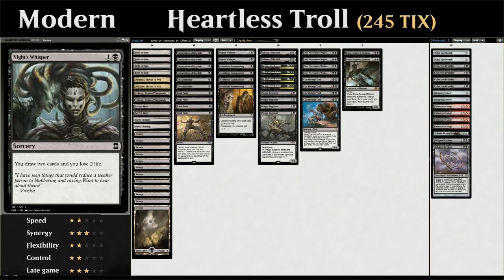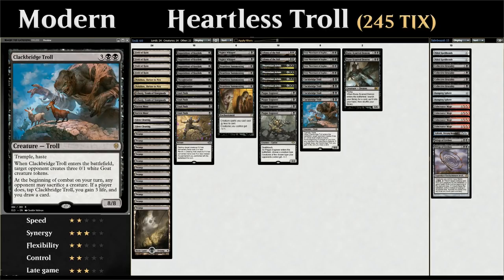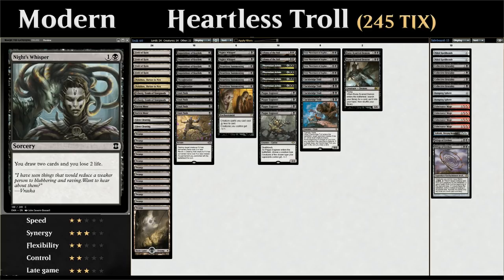We also have two copies of Night's Whisper to draw two cards at the cost of two life. Since we're a combo deck that needs to assemble certain pieces — Heartless Summoning, the Plague Engineer, the Clackbridge Troll — having extra ways to draw cards cheaply is nice. Grey Merchant helps offset all the life we lose to these various effects.